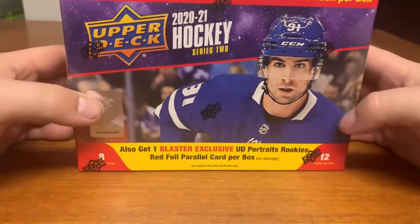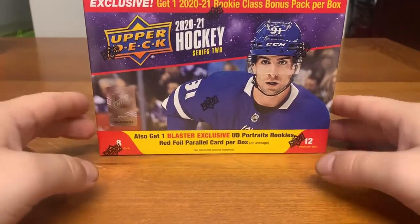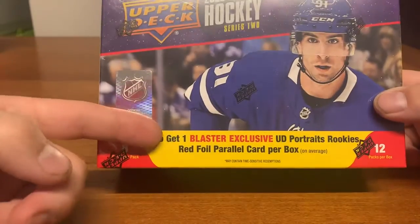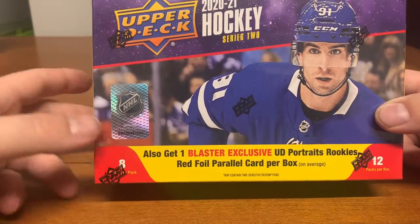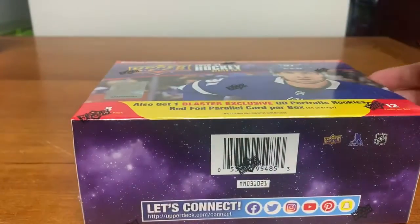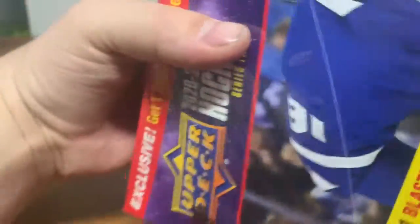What's up guys, Trading Cards here coming to you with another video. Today we're opening up a 2021 Upper Deck Hockey Series 2 mega box from Target. We got eight cards per pack, 12 packs per box. You're looking for the one exclusive UD Portraits rookie and the red foil card. Of course also the Young Guns and the relics — you can't pull autos but you can pull the relics.